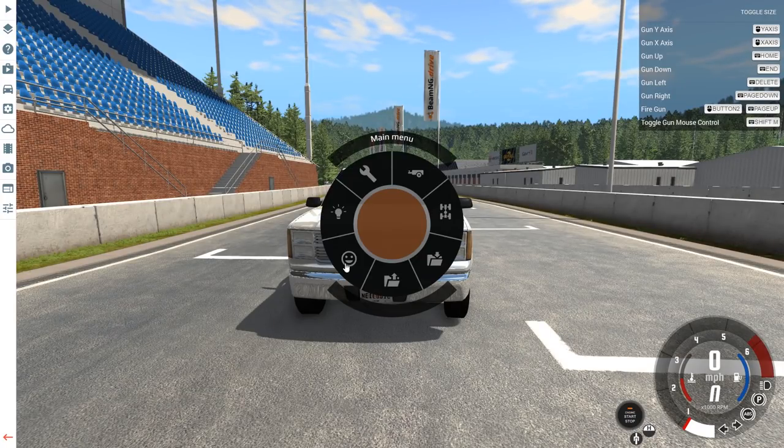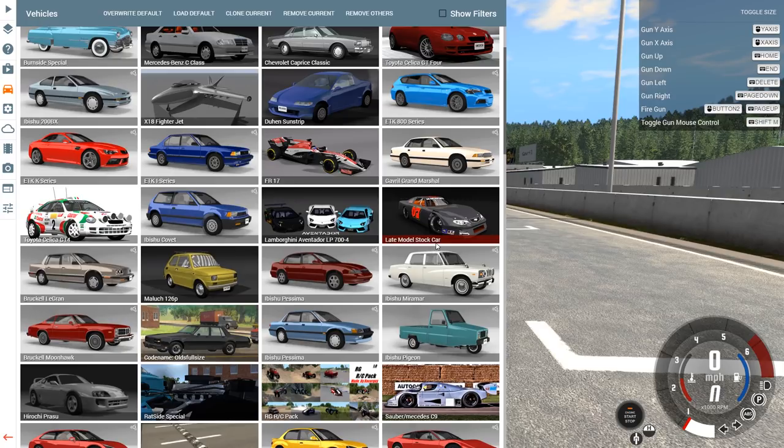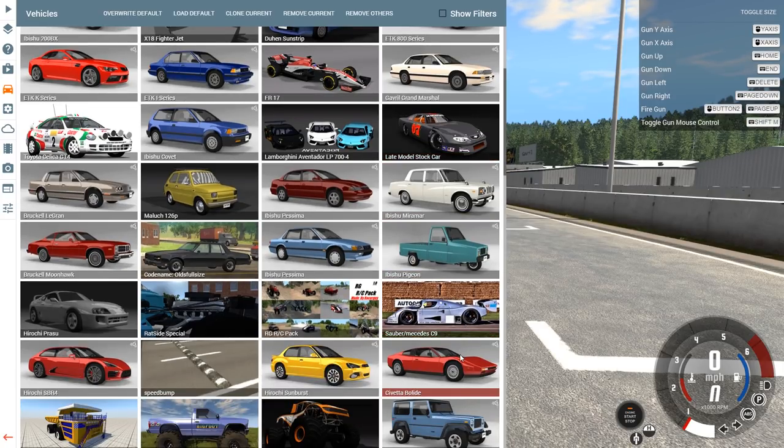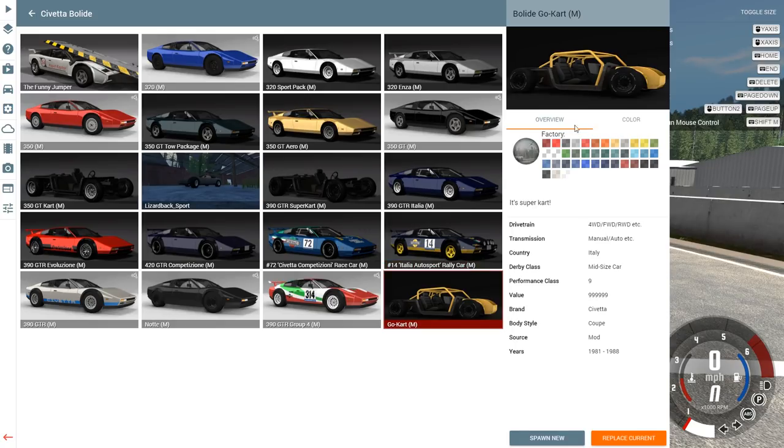Today we're gonna be messing around with the Bolide, one of the most uncontrollable cars in the game. There's a pretty neat little mod I just wanted to show off. I don't know if this is gonna be a full-length video - this might just be a BeamNG quickie. So if we look down here, we'll see what's called a go-kart. This thing doesn't really resemble a Bolide at all except for being super wide and super thick, but it is pretty awesome. It's called the Bolide go-kart, and it comes to us from Peter Bemo.